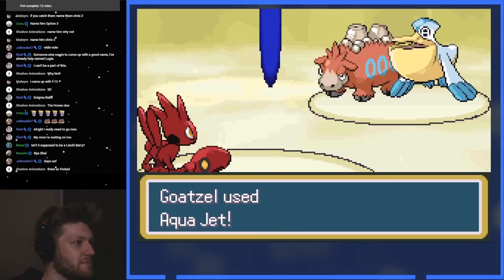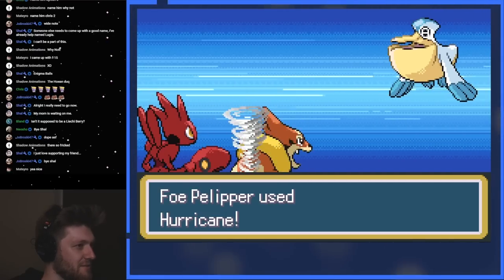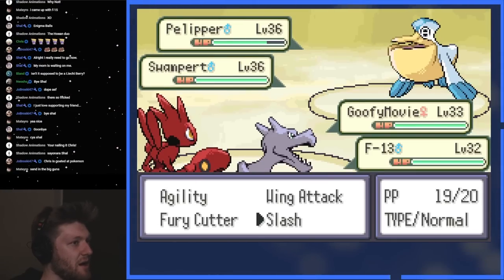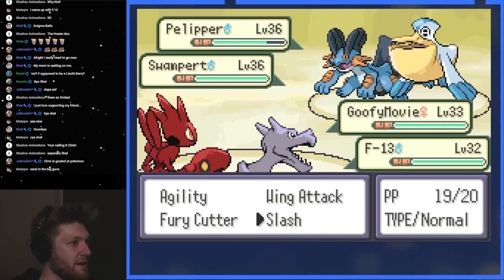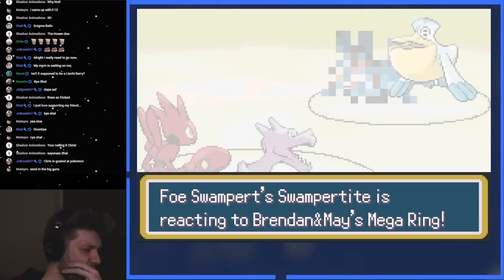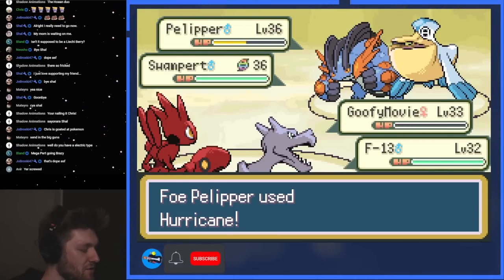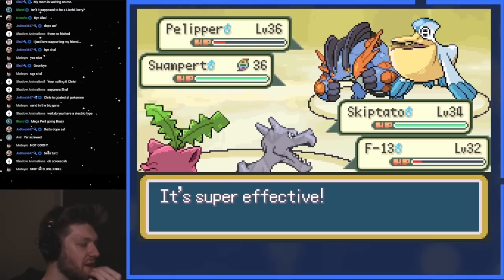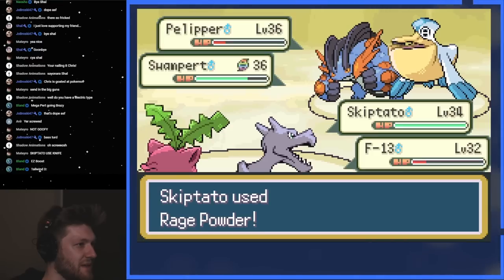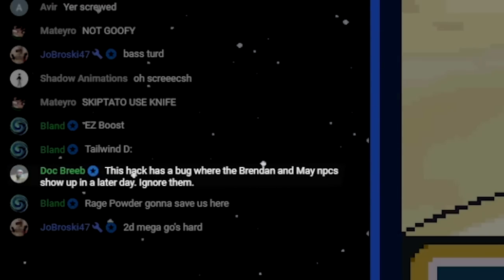We outspeed the camera up. Goatzel, let's go. Don't get confused, Goatzel. Swampert's a bit scary. Let's try to take out the Pelipper — I feel like that's more important. Oh, it's Mega! If it's Mega Swampert and Mega Blaziken, that's gonna be really bad. Don't take out Goofy, you bastard. Get the boost. Don't attack F-13, Pelipper. Go for Scizor. Use Hurricane because we might outspeed. This hack has a bug where the Brendan/May NPCs show up on a later day — ignore them. That's a reset. I'll do 10 push-ups.